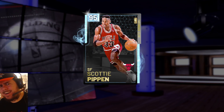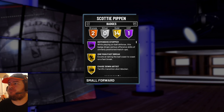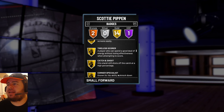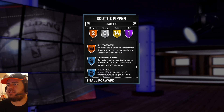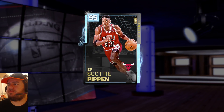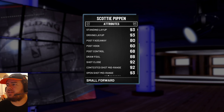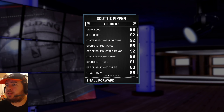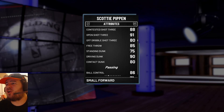He's driving into the paint — 95 overall. Scottie Pippen with 94 offense, 99 defense, 6'8" small forward. One Hall of Fame badge, 14 gold badges — you know the drill. We're going to be scrolling down the badges. Not bad at all. Pippen has Tireless Scorer in there. This is going to be a nice card guys. Driving layup 93, draw foul 88, mid-range 93, open three 91, free throw 85, driving dunk 90, contact dunk 80. This card is filthy.